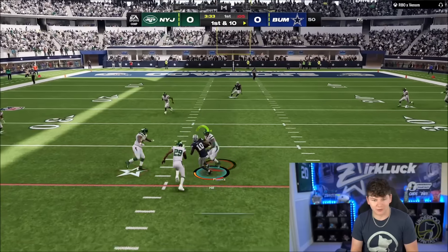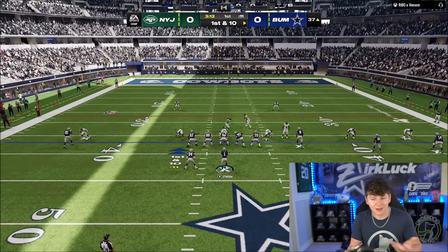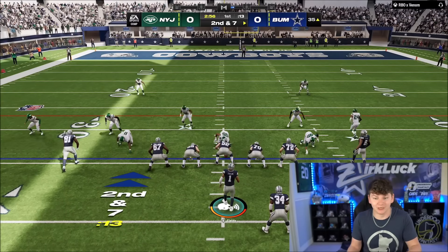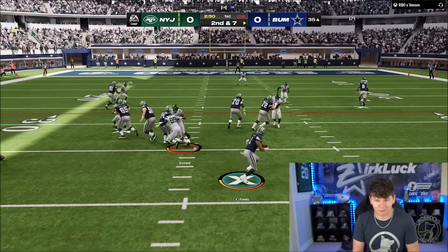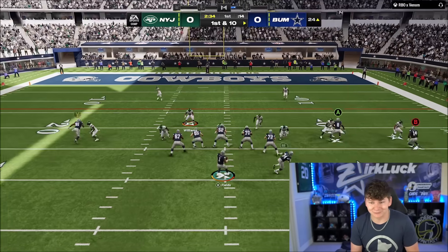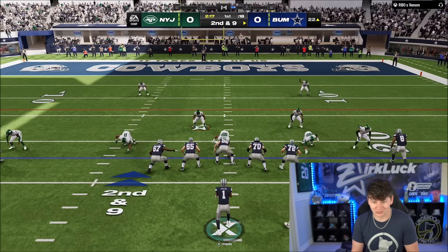We got Tyreek Hill open, throw it underneath. As you guys see with Gunslinger, it kind of makes every QB's release the same — essentially putting Gunslinger on a QB makes their release pretty much like every QB in the game. So his release is going to be pretty solid. We do have Bo Jackson open — a couple of yards, we'll take that. One thing that makes Fields so good is being able to scramble with him. We're going to try to take off with Justin Fields, hit the edge on this read option and break a tackle. If you run a lot of read options, trust me, this Justin Fields card could get pretty crazy.